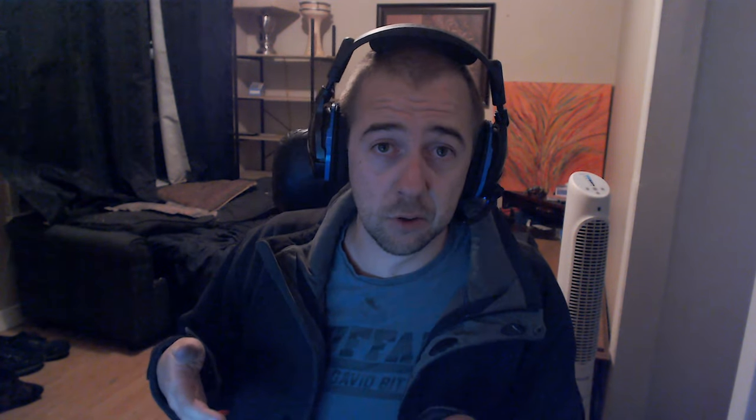In New World there's what we call Rend — Rend reduces the armor and it can go up to 50% with a couple stacked together. On the void you have another type of Rend that goes on top of it and doesn't stack with the regular one, so it sits on top — and this one is 15%. So if your healer or the person with the void gauntlet is using it properly, you're gonna do your dungeon almost 15% faster.